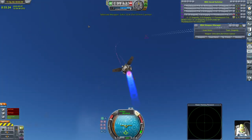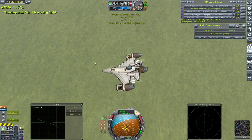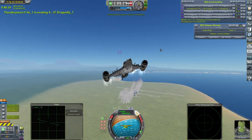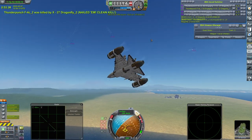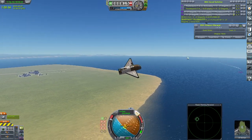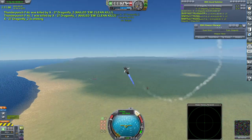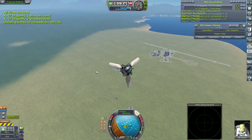Ben Kerman goes in with some guns — a couple of hits, but nothing too fatal. GT Kerman breaks low and takes a missile hit, but no real fatal damage. One of the Thunderpunches falls to a gun kill, and GT Kerman goes the same way. The last remaining Thunderpunch, Ghosty Kerman, goes into a spin — turns him into a sitting duck. After a worrying time for the X-27 Dragonflies and Double Star, they are through to the semi-finals.